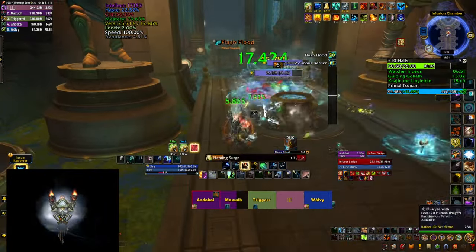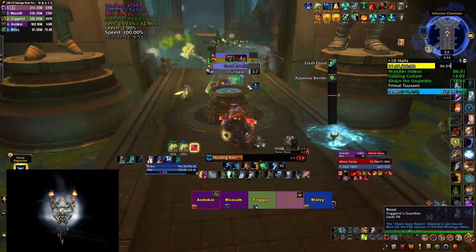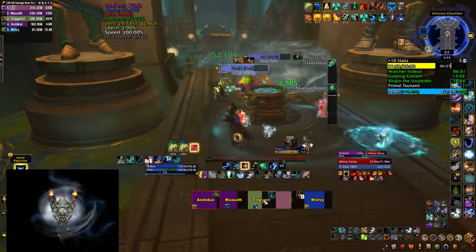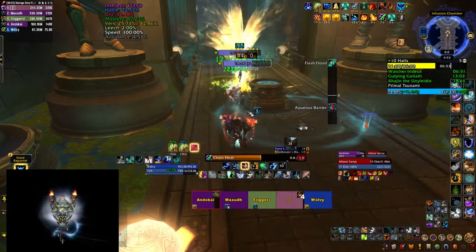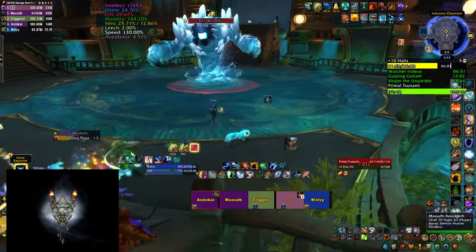The mini boss is also going to cast Flash Flood - a big circle on the ground, make sure you're not standing inside. And make sure to interrupt the Aqua's Barrier cast which puts an absorb shield on the boss, making it die slower.